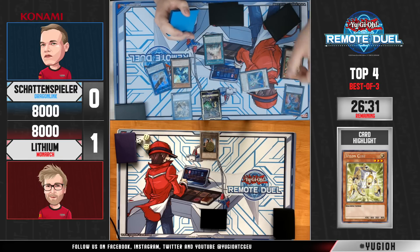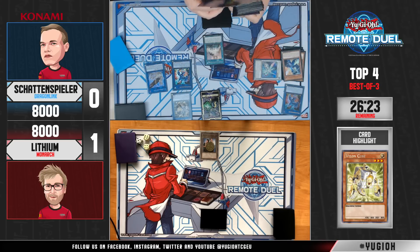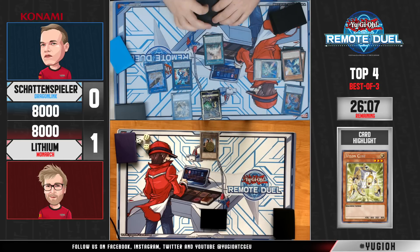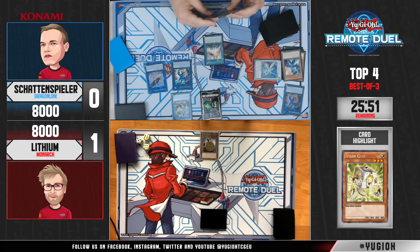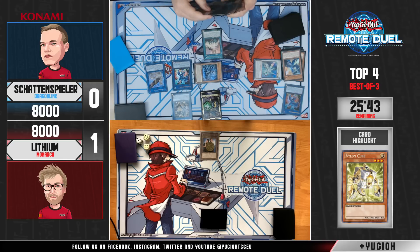He knows exactly what he's doing — not a surprise. This has been pretty much the same ever since the last Remote Duel Invitational. Most players decided to rely on the Dragon Link deck because you have a lot of resources and you abuse your extra deck. The ending goal this time is different — instead of the extra deck lock, since Lithium doesn't play with an extra deck because of Domain, the goal is Smoke Grenade and Levian to get rid of two cards from the opponent, and then use Savage Dragon as negation.